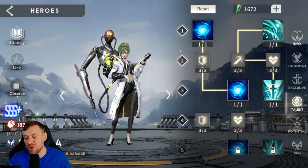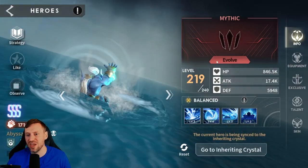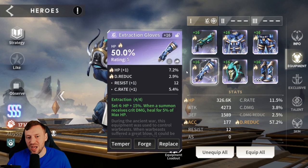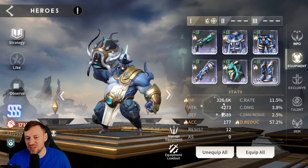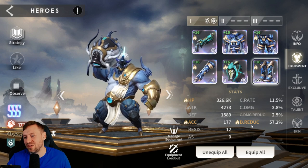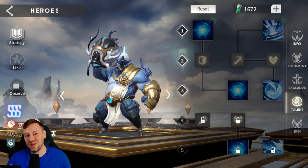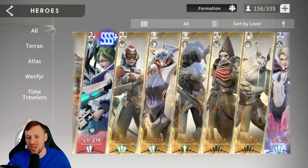Jacks is just insane — only Mythic and he can do it all: hits hard, tanky, the most broken hero in the game. He's in Extraction set with Hawkeye. 326k HP, 57.2% damage reduction — massive — and 177 accuracy. No exclusive yet and no masteries, which will make a big difference when added. Absolute beast.